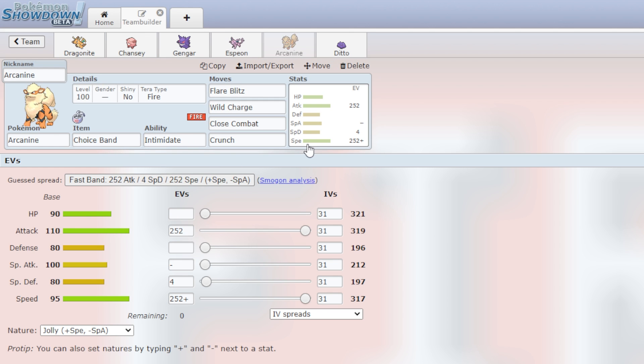Then we have Arcanine with Choice Band, Terra Fire. That is huge damage if you can get both with a Flare Blitz and a 110 base Attack. This thing is kind of a demon — it does a lot better than I thought. Intimidate is obviously a great ability. Wild Charge, Close Combat, and Crunch are also good coverage moves.